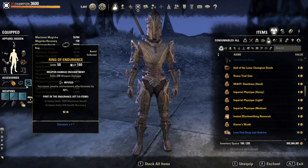On jewelry I'm full infused with weapon damage glyphs. You could also use one cost reduction or one stamina regen glyph if you have sustain issues, or for non-Cyrodiil for example.